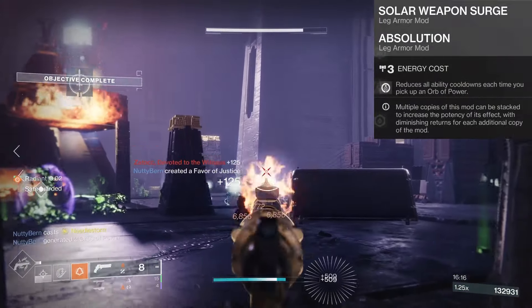Just like with the solar titan build I made a few weeks ago, you'll need a primary solar weapon with Incandescent for this build. In the kinetic slot, you can run any weapon you'd like — a special or one that takes seasonal champion mods. I also highly recommend running high stats for mobility and resilience to reduce your dodge cooldown even more and increase survivability.